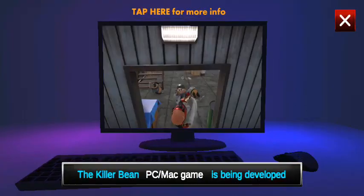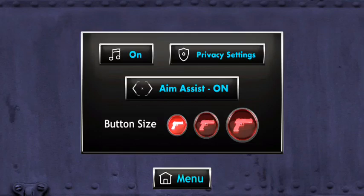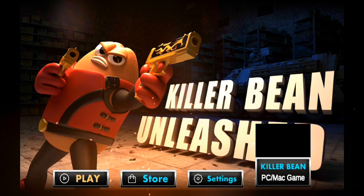Let's jump into our settings and check the new controls added to this game. This game now has an aim assistant which you can turn on and off, and we have a choice of weapon sizes and screen sizes. There's also an option to toggle the music on and off, and lastly we have the privacy settings. This settings menu is very different from the old version, but let's go back to the main menu and check what's new.